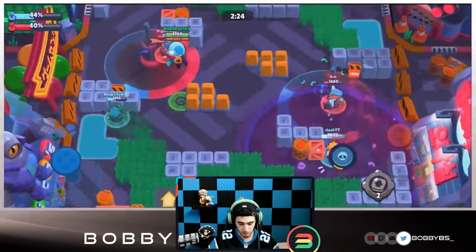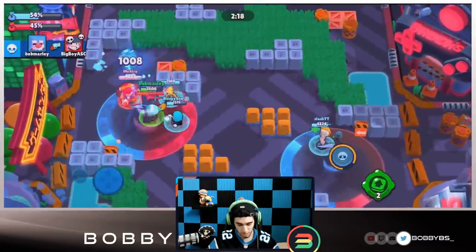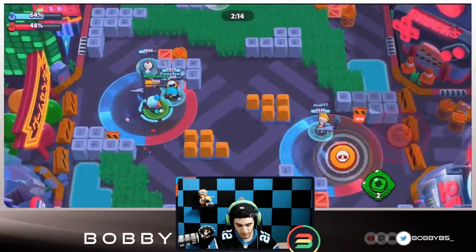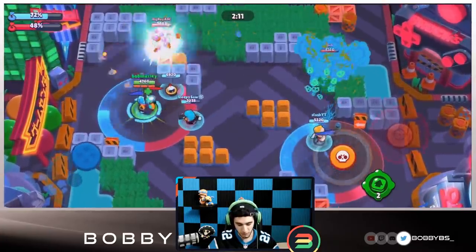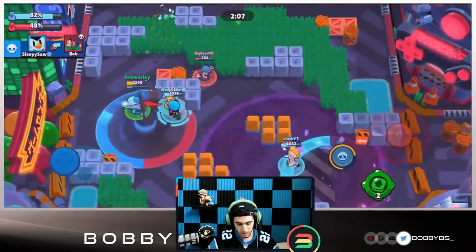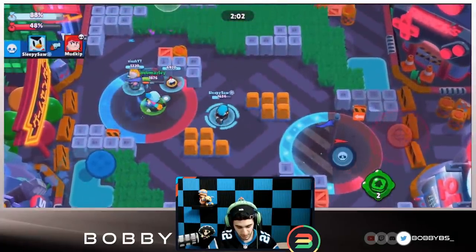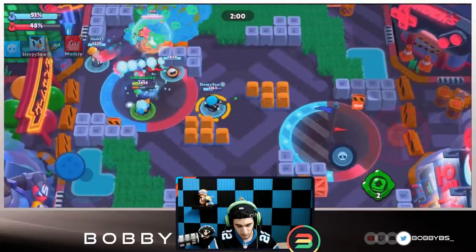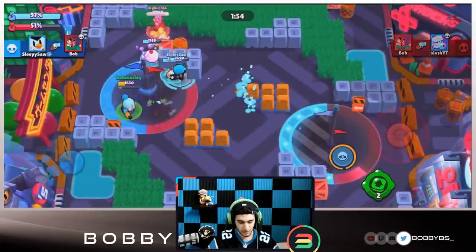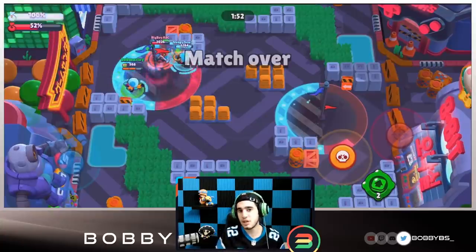We have a little bit of a lead right now. Slash is holding down the right side with Ems - Ems is probably the best hot zone brawler, no surprise there. We should do a good job holding this lane with two of us here, one being Mr. P which is great for zone control. We're just gonna push this guy back - he'll be stunned because he hits the wall. That's Gale's star power: hitting a wall causes a stun with the super. Looks like a quick victory for us!